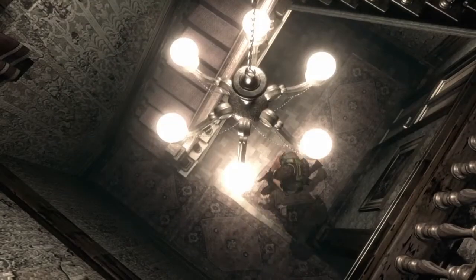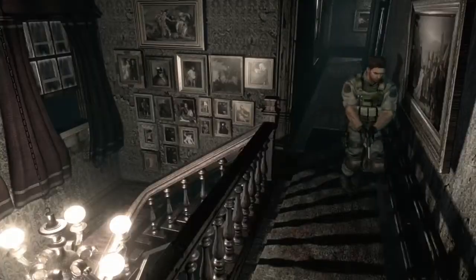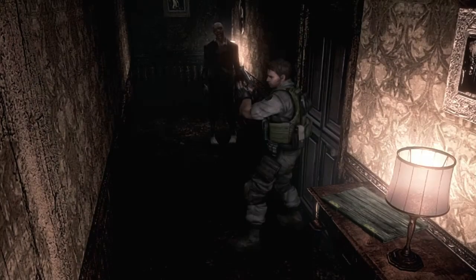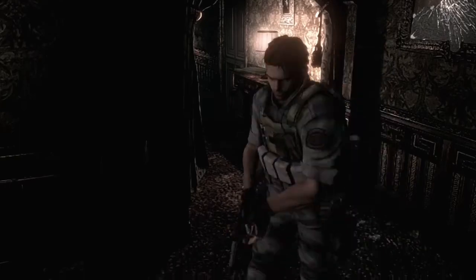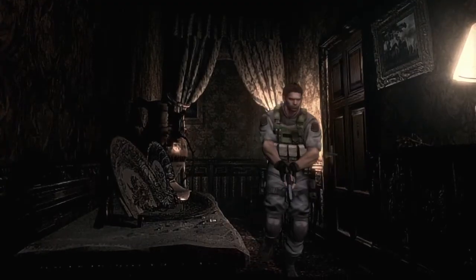I think I'll use the canteen in the upstairs room - the kind of orangish room upstairs. There's already one of the crimson heads, which is a fast zombie that is tougher and scary. I don't want to deal with those guys. I'll just keep ignoring these guys because they suck. If I can just walk past them, I will.